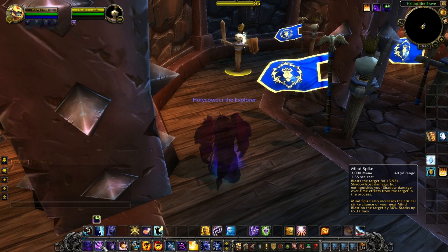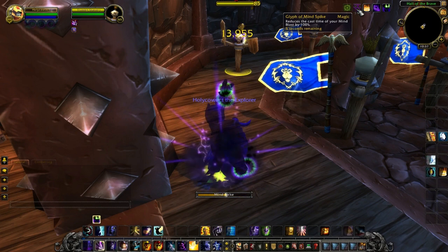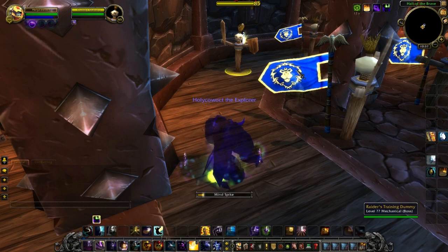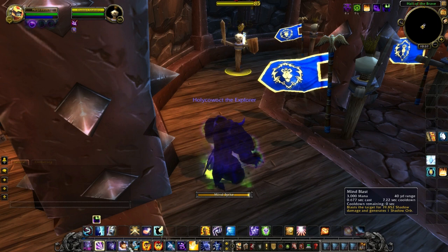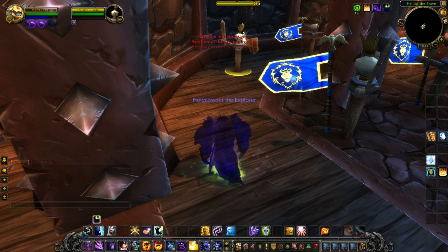Mind Spike: I don't know if this ability has changed since live since I play Disc Priest, not Shadow. You blast the target for X amount of shadow-frost damage but extinguish all your shadow damage-over-time effects on the target in the process. Mind Spike also increases the critical strike chance of your next Mind Blast on the target by 30%, stacking up to three times — basically making it an instant crit on an instant cast.